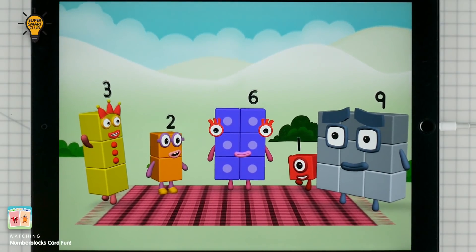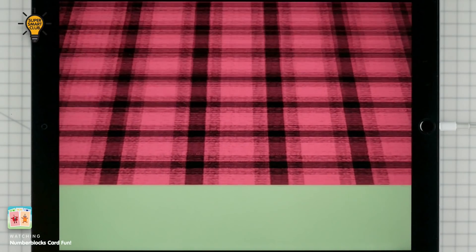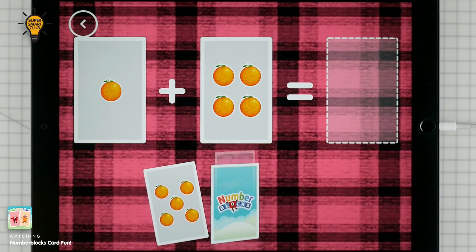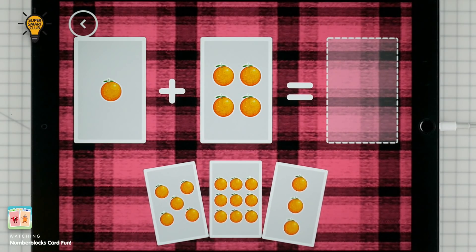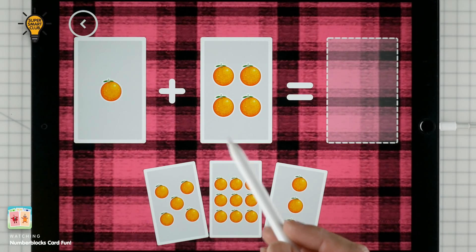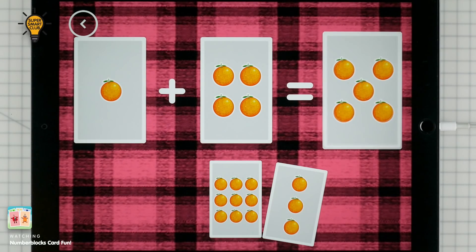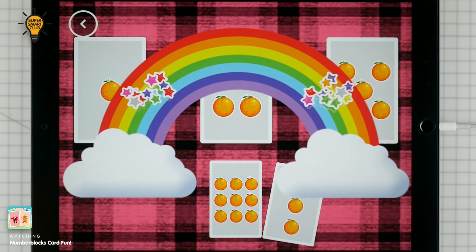Hello! Ta-da! If you start with this many and add this many, how many do you have all together? 1 plus 4 equals 5. Correct!